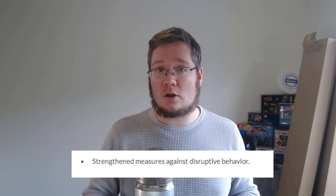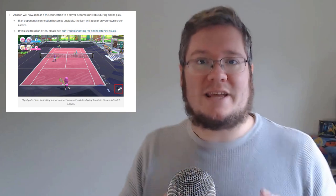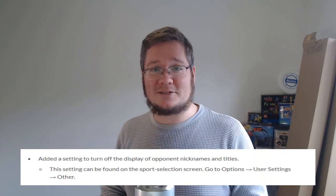The patch notes also show steps to deter bad behaviour online, as well as a new icon that appears to show if your opponent has a dodgy internet connection. There's also a really welcome addition — you can now toggle on and off whether you see people's nicknames and titles, which is fantastic because it stops the racist and sexist content people have been putting on. Nintendo should also use a proper filter, but at least you can hide it.